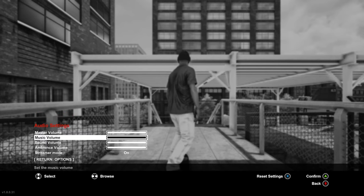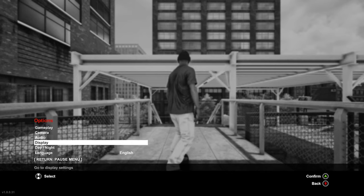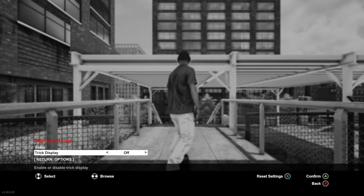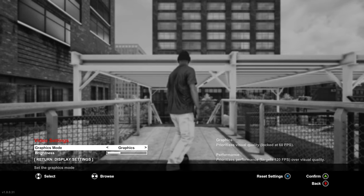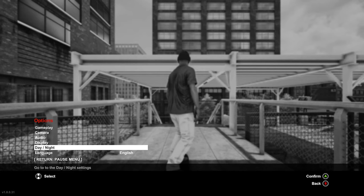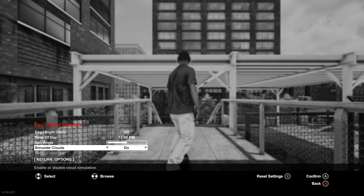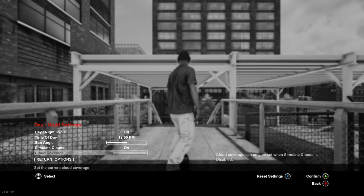Kind of like having a flashlight. I have it on streamer mode, which means basically you get no music whatsoever. And then display — this is where you can trick display. Go to video, graphics, performance, like I was just talking about. Your brightness is in here as well. Your day-night cycle is still there, your time of day, the sun angle, whether or not you want to simulate the clouds and how much cloud coverage there is.